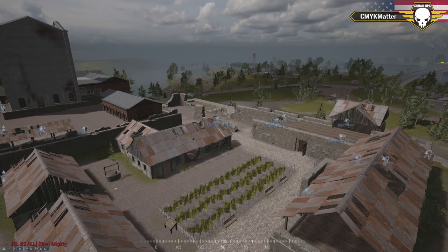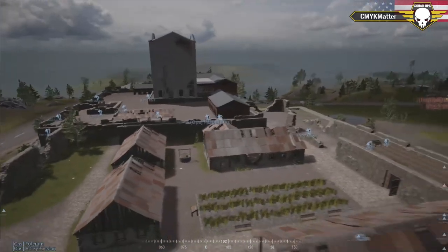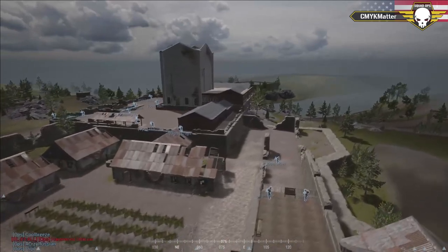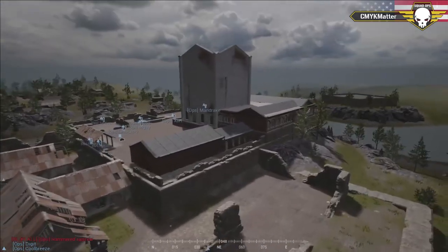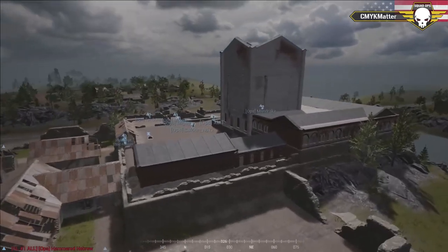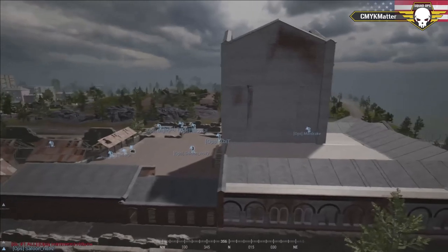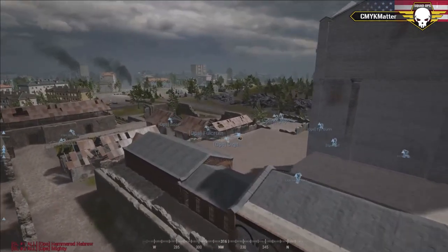They've got those MTLBs they can use to provide cover. Just look at that big castle - the stacked walls are impressive. They get to build two mortars as well as four HMGs up there, so they can rain down some hell. It seems like it's going to be pretty rough for the Russians to push in once the Americans get themselves all set up.